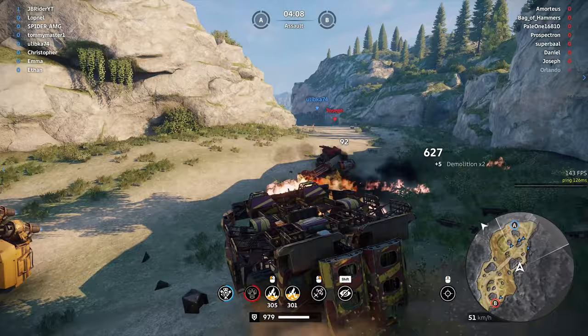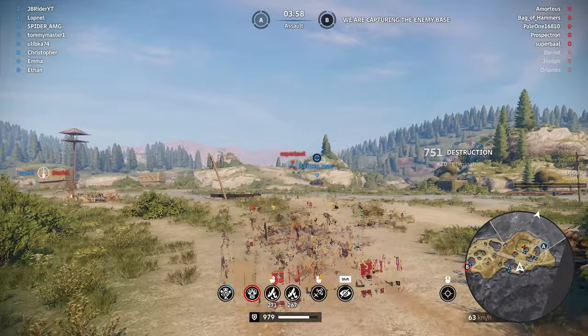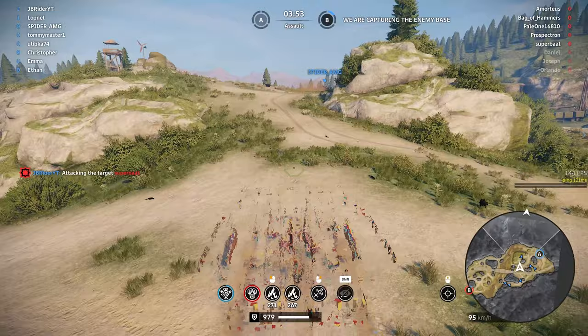I don't get how people play fire dog builds, man. It's so difficult to keep track of your target. We got Super Ball — let's cloak up. He might jump down. Where does he go? Is he going left or right? I'm assuming he's going left... yep, there he is. I do have my interceptor perk ready.